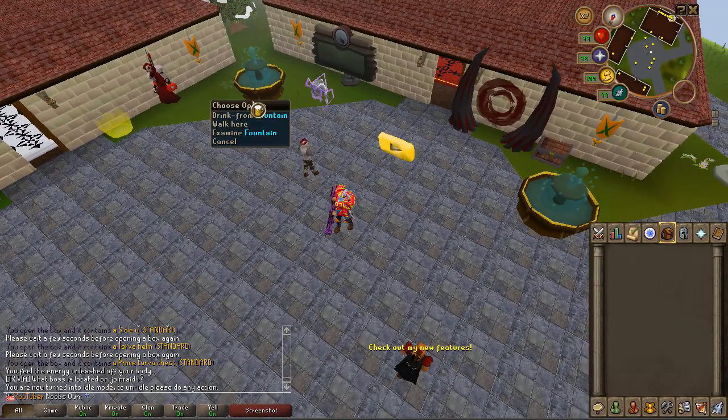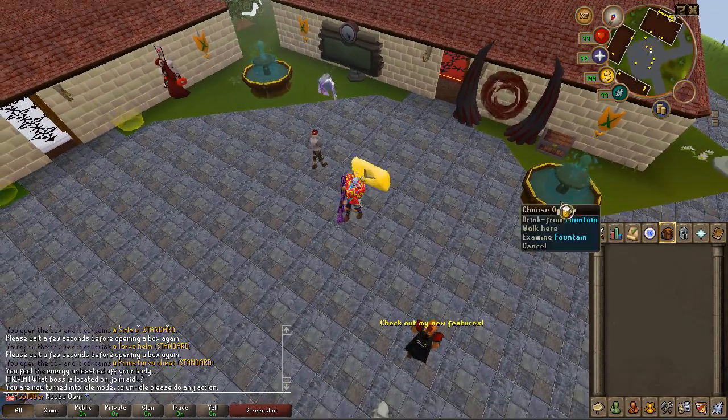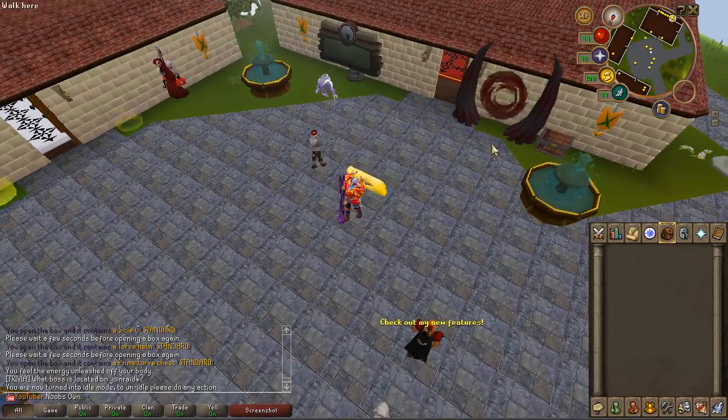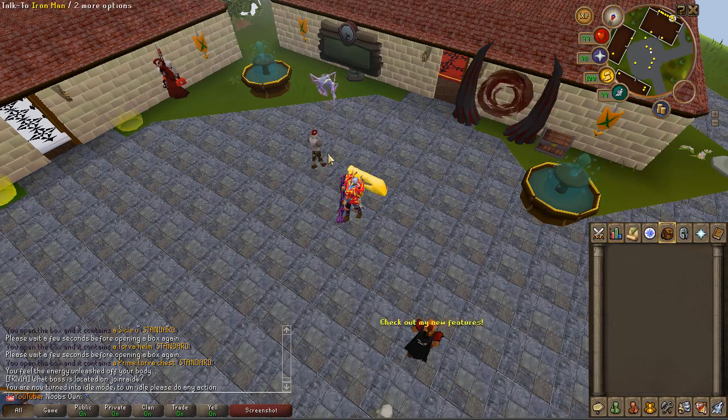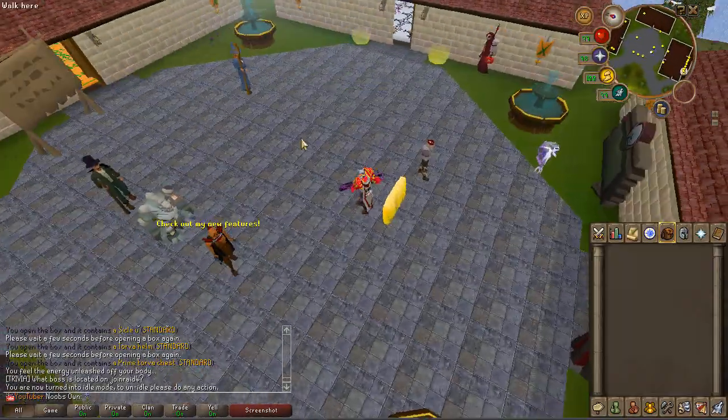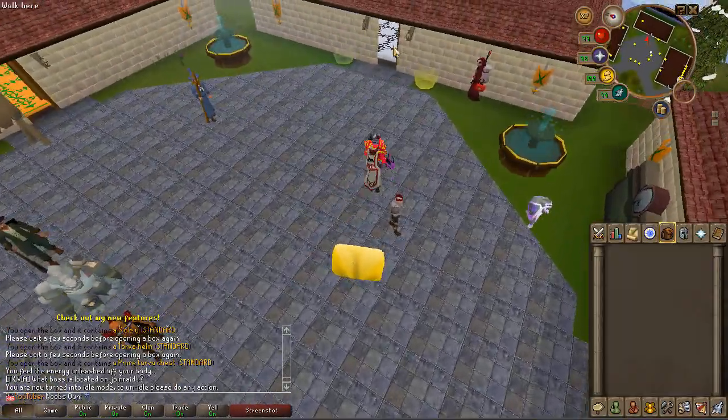Now that all that is done, I'm going to showcase the home area real quick. The home area is pretty basic but pretty nice. You have these fountains which will regain your health, prayer, and run energy, and will also restore your stats if they are drained.